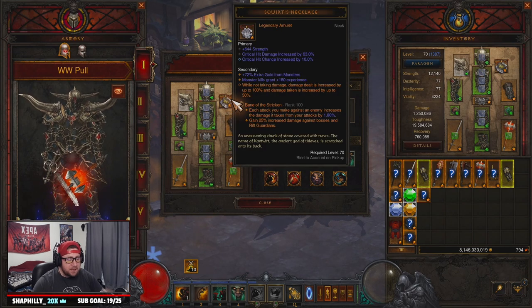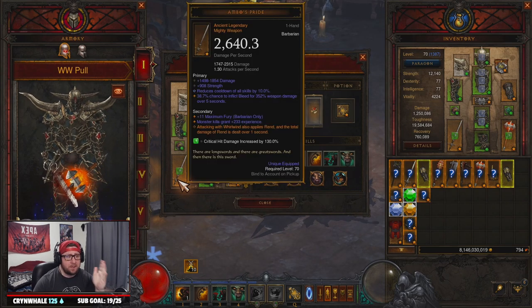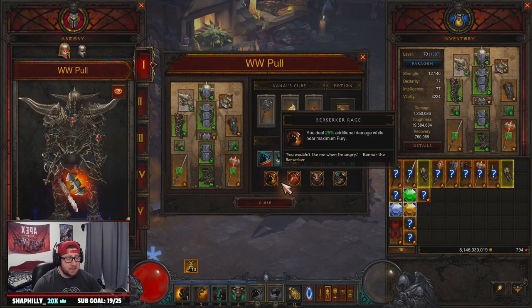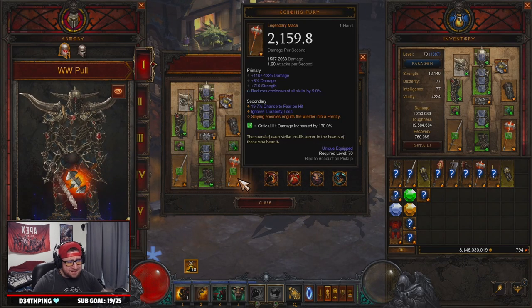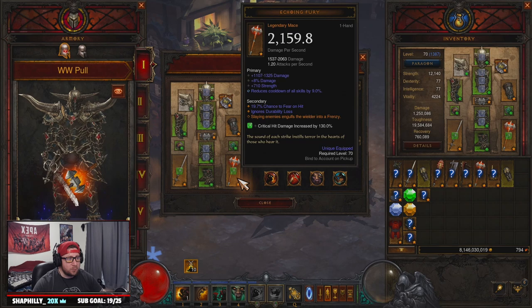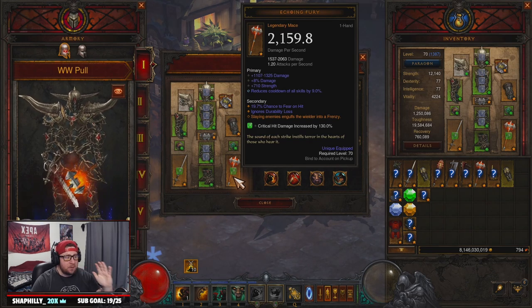We pair this with Squirt's Necklace for more damage and Focus and Restraint for even more damage. For weapons, you cannot do this build without Ambos Pride — it allows you to apply Rend while Whirlwinding, and the total damage of Rend is dealt over one second instead of the normal five seconds. You have to have this sword. We also threw in Echoing Fury: when you slay enemies you get a 25% increase to attack speed and move speed to get around the map even faster.